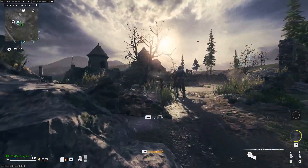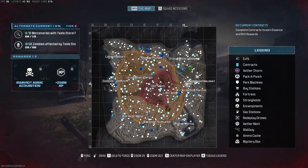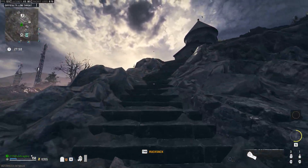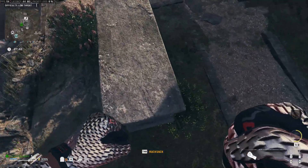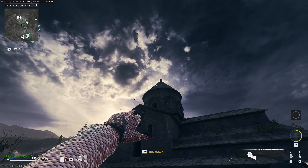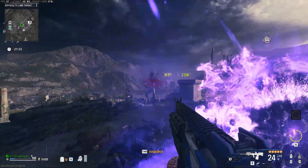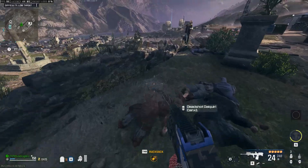The first free perk we're going to get is Deadshot Daiquiri. Head up to I3, up to the church here. Make sure you have a Semtex on you. Kill zombies, then stand on this grave and aim just above this window. You should hear a good activation noise and the reward portal will spawn in, giving you a free Deadshot.